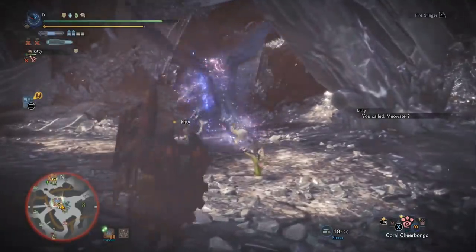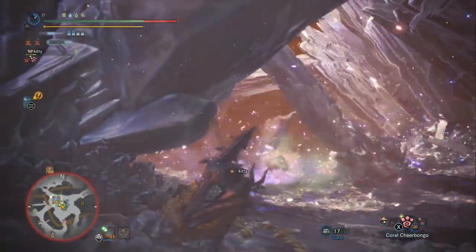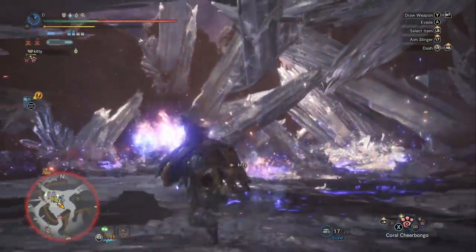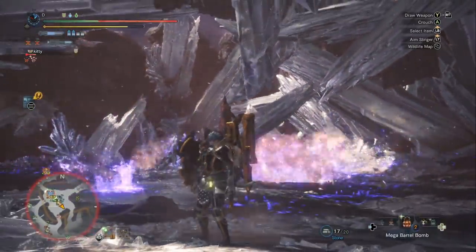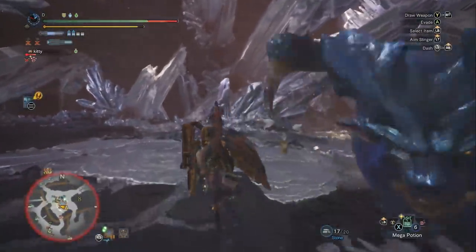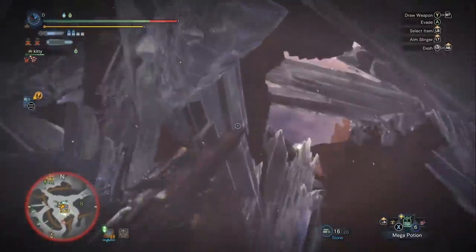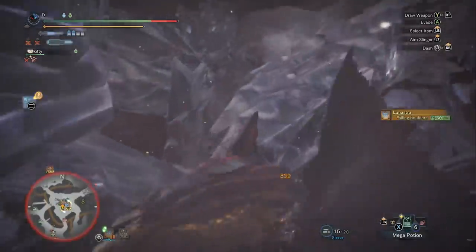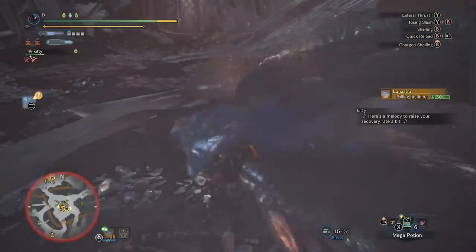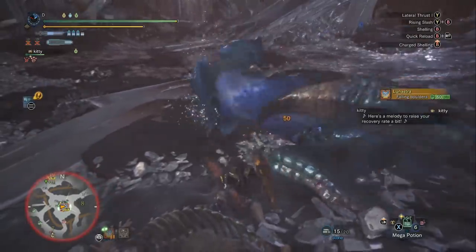We've got her into the center part of the map — it has two falling boulders. We want to make sure we drop both of those. There's the supernova, so I'm already running away. Look at my health bar — it is just burning down so fast — but I ran outside the area of effect and now I can heal up. You can eat one Astera Jerky to heal that red bar, or use a mega potion. We drop the pillar for a knockdown — don't forget you also get damage from the pillar.